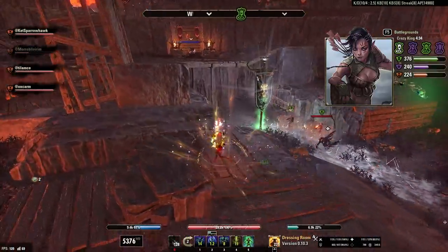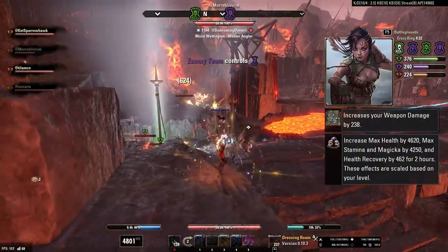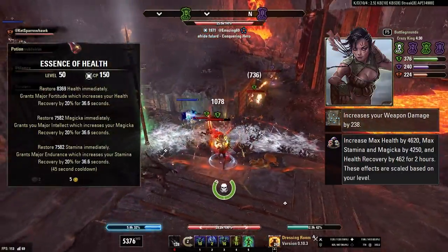The race is Wood Elf. We're using the Warrior Mundus Stone, Sugar Skulls for the food, and Tri-Stat Potions.